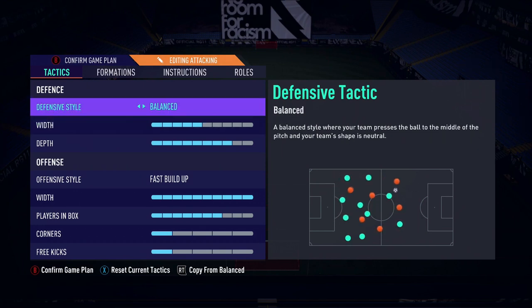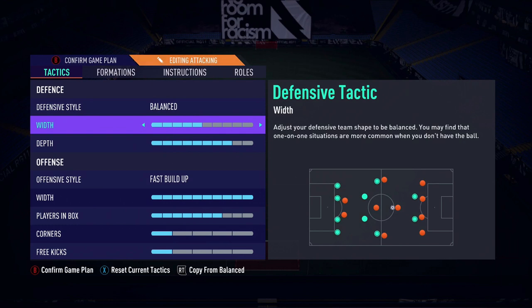We still managed to maintain a little bit of solidarity in our defensive shape, and it worked super well. Defensive width on 5 works super nice — I didn't really notice any issues, whether it be on the wing or in the midfield. My team was very, very good.